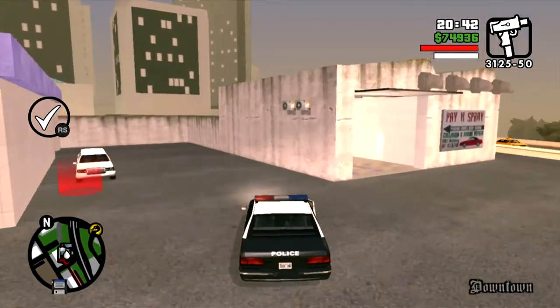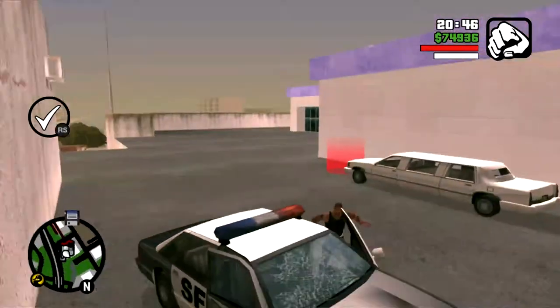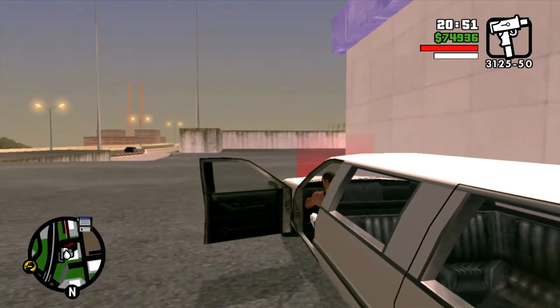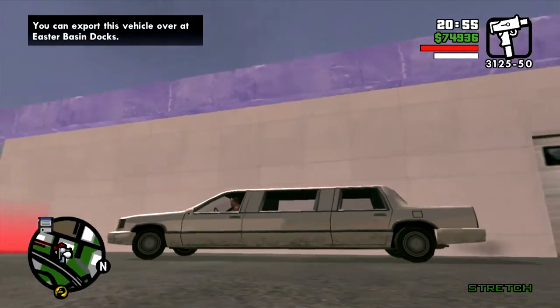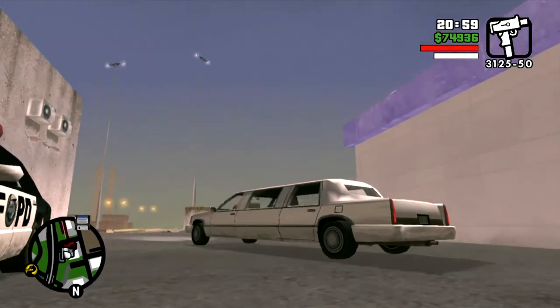If you step into that red circle, you activate some sort of mission, but I'm not going to do that. I'm going to just back the limo up — the alarm goes off — and bring it back to the export. You can see in the upper left corner, you can export this vehicle. So I'm going to bring it back to the docks and export it.